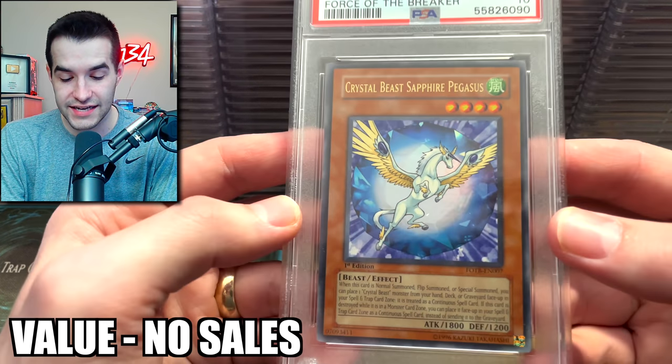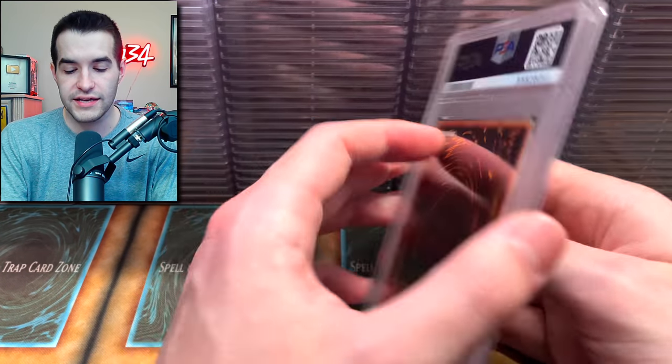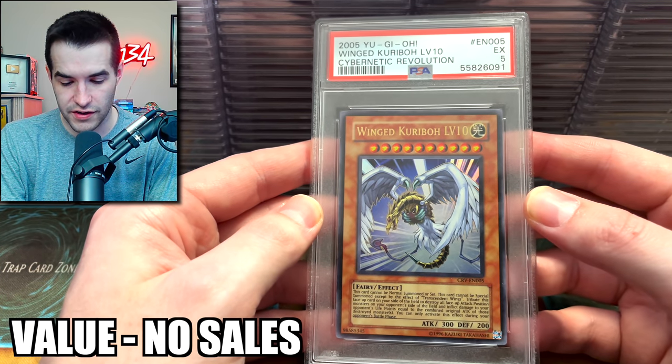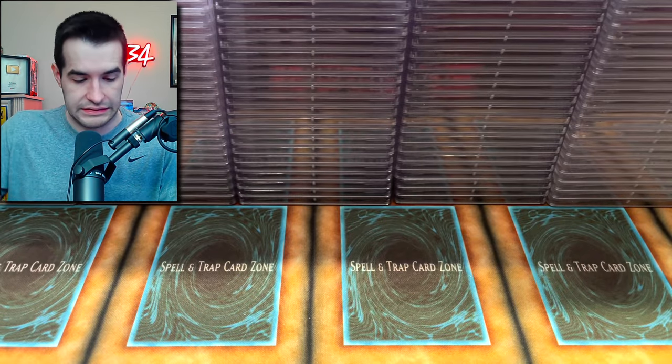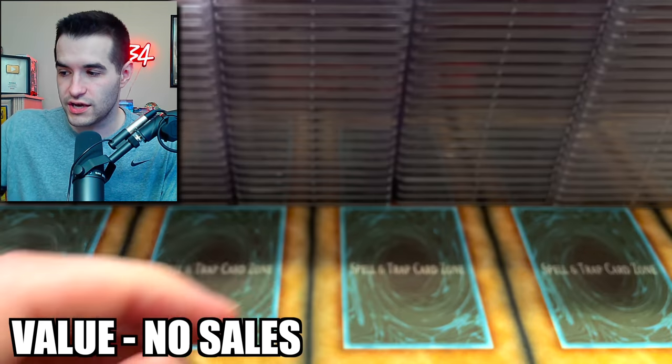Two Crystal Beast Sapphire Pegasus from Force of the Breaker Ultra Rare — that's a good one as well. He's getting some good cards. A 5 — I think we just jinxed him. CRV Unlimited Wing Kuriboh Level 10 — ugh, a 5. DB2 Obnoxious Celtic — that's not too bad.